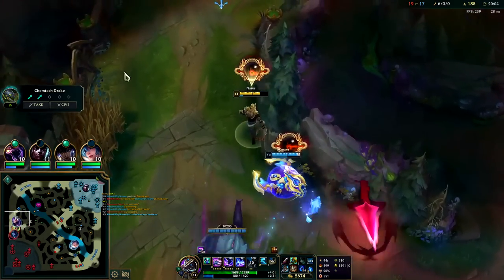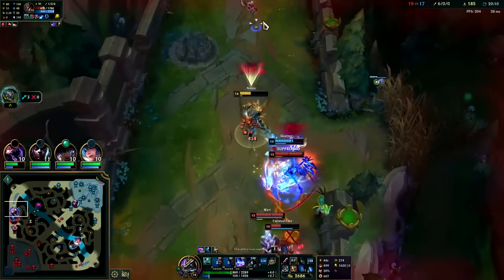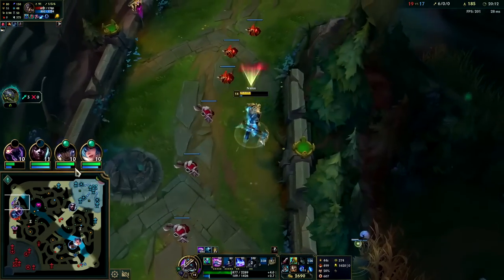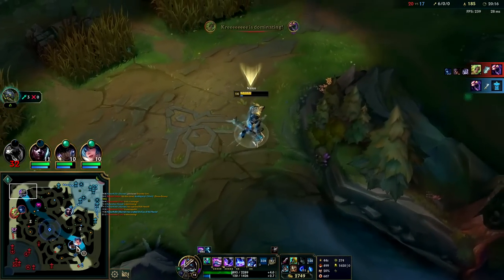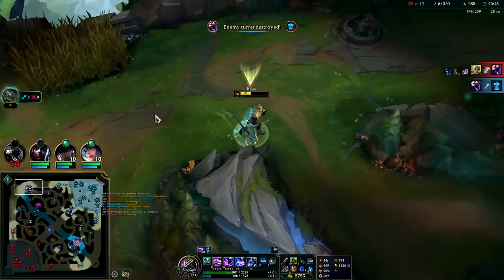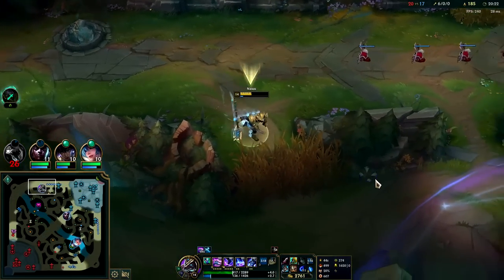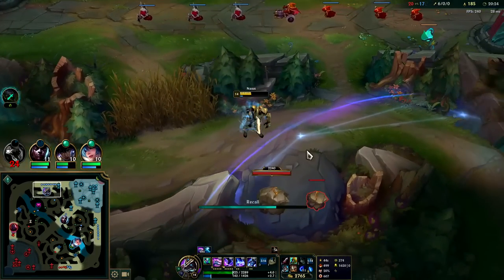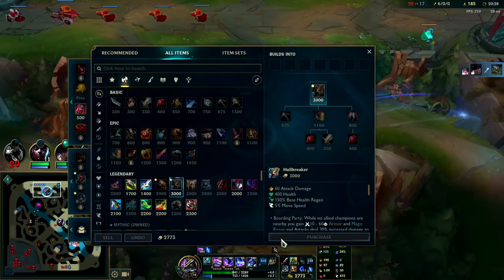They're all going to start grouping over here — get the Wither and the Q. I'll Ghost away; it's not worth dying. Way too many people. We do get Dragon Soul at least — that's pretty good. It's a tough fight from this position.